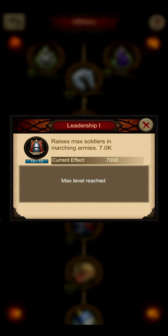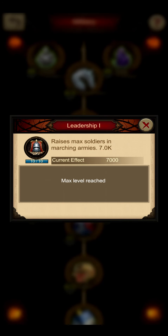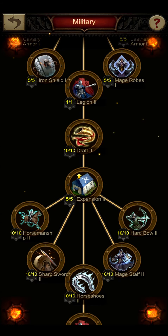The leadership researches are helpful and should be focused on because March size is something that especially on the early levels is very important to have better event performance or to hunt stronger monsters. You want to hunt level 26 and upwards monsters as fast as possible so you get the highest quality of Azerid scroll fragments. So going for March size is very helpful and some requirements have to be done for that.